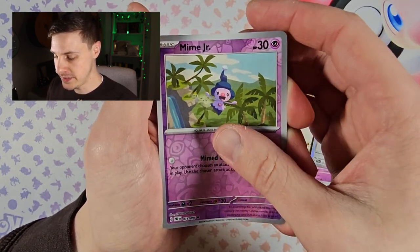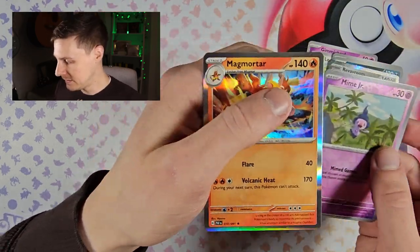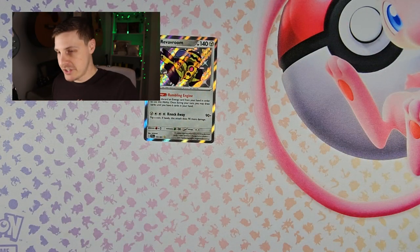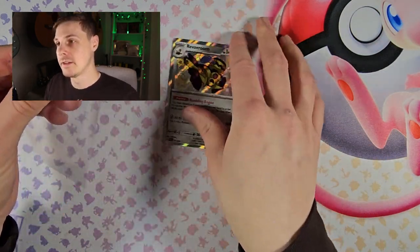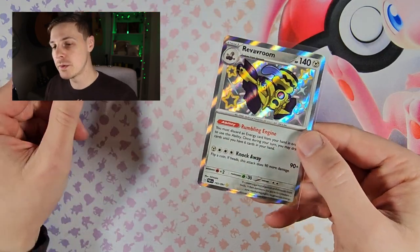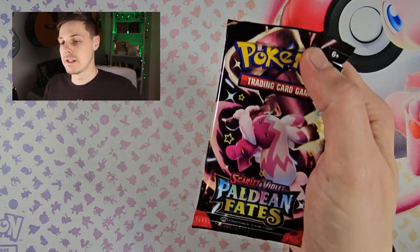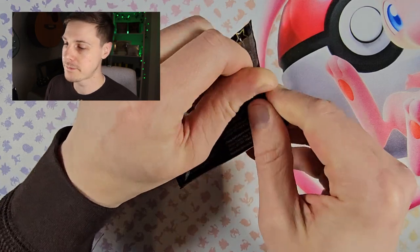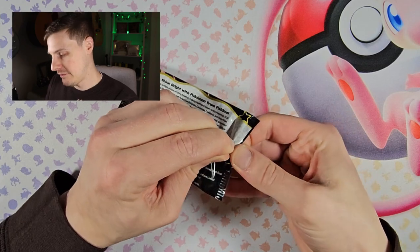Also a reverse Mime Jr. and a Magmortar hollow. So we got one reverse and one shiny there. Can we make it a 50% pull rate with the last pack of the first bundle?